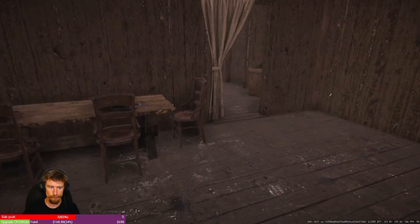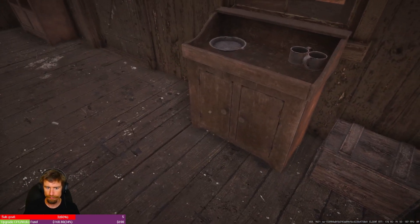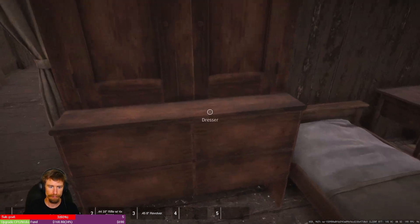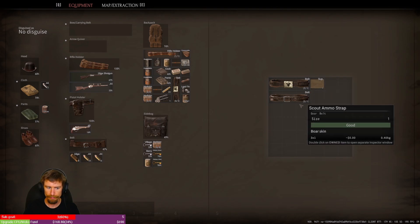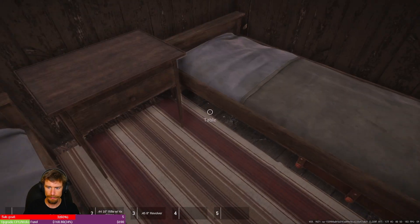Once you get done in the kitchen area, definitely check out some of the food on the tables — that's going to be good for crafting stuff later on. Be very diligent in checking all these boxes. You've got another dresser that might give you something worthwhile, as well as money items in the side tables and underneath the bed itself.